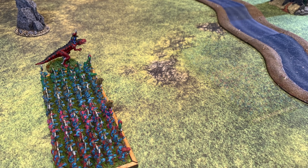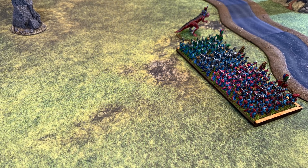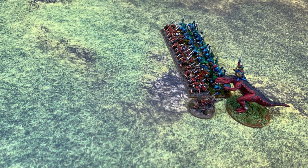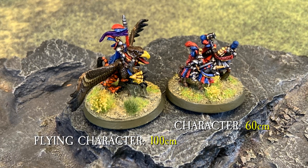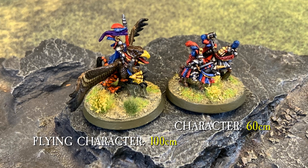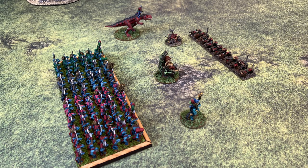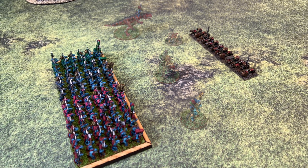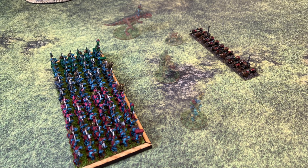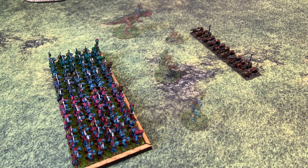Characters move at the end of the command phase after unit movement has been completed. Characters never move with units during the command phase, even if a character joined a unit in a previous turn or if such a unit charges or evades using initiative. When units are repositioned in other phases, such as during pursuit combat, characters which have joined units are moved with them. Each character can move up to 60 cm, or 100 cm if flying. No command test is required for a character to move — any failed orders in the command phase do not affect characters' ability to move. Characters are essentially tokens, considered transparent on the battlefield. Units can move through friendly characters and characters can move through friendly units. All stands can draw line of sight through characters and, if armed with missile weapons, can shoot through characters as if they were not there.